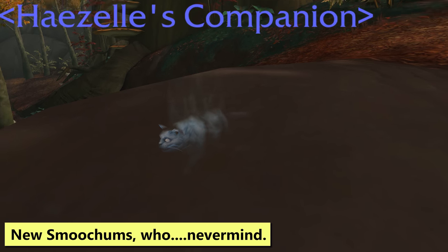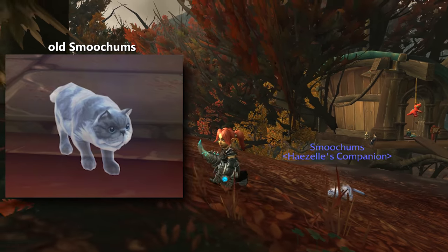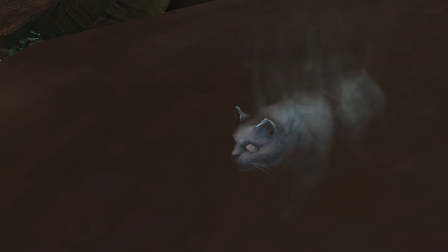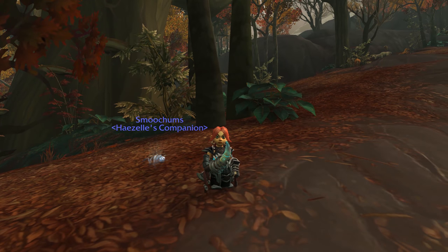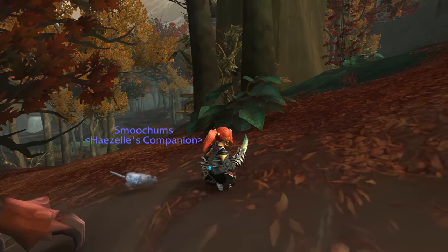Pet people may notice that Smoochums got a model change this patch. At launch he was a translucent grey version of his living self, and in 8.1 he's gotten notably more ghosty. He's tougher to see and definitely a little less cuddly looking. My guess is that this was an intentional update, but the popular opinion does seem to favour the old one, so maybe they'll roll it back and then make more ghost cats with the new model.